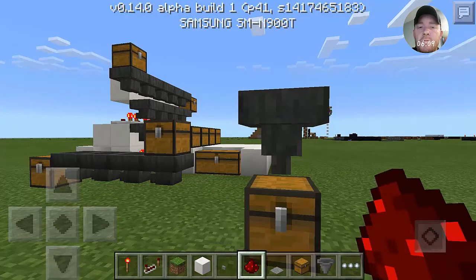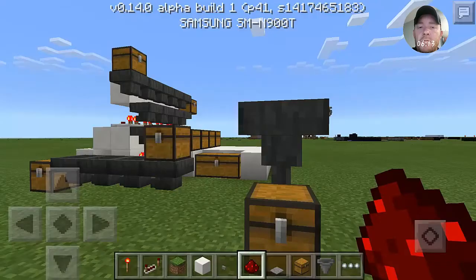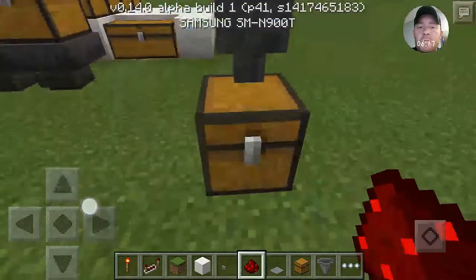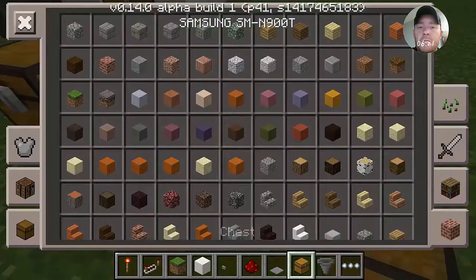With hoppers, you put them in crouch mode — it goes down there and ends up in the chest. Hoppers are very good to use.